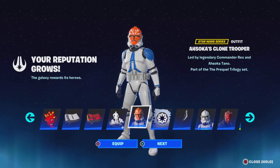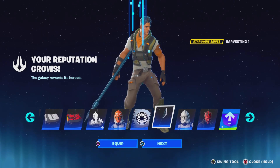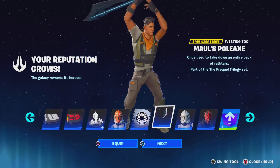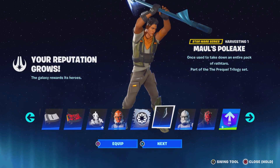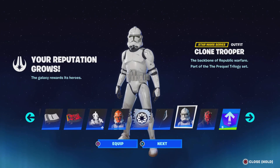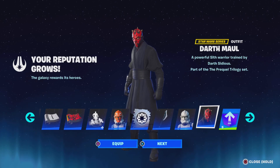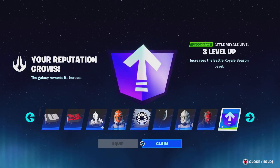We got this skin - a Shukwaz clone trooper. We got a spray, the pickaxe. Oh, this one's going to be sweaty - I already know it. And then we got another skin which looks the same - so many clone troopers. And then the Darth Vader - oh my days, the one everybody's been waiting for, which looks amazing. And then the three level ups.